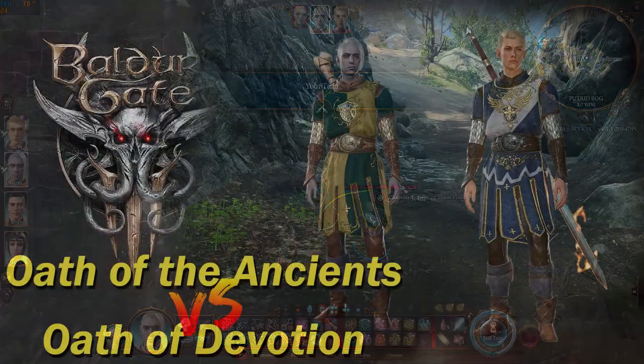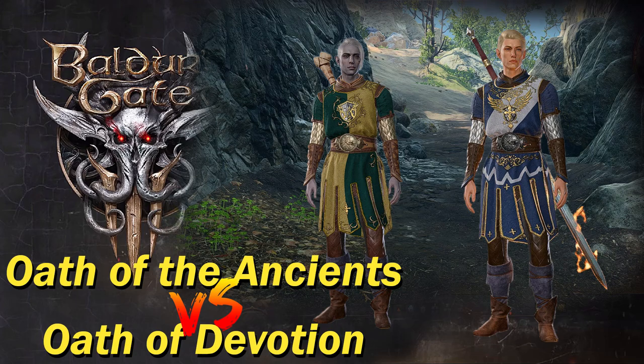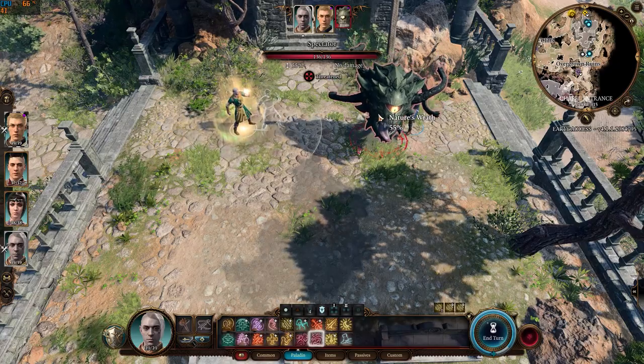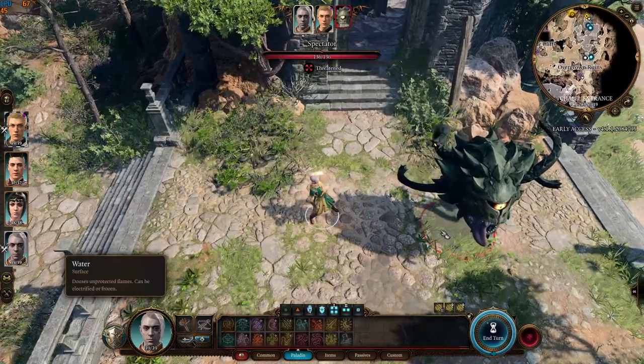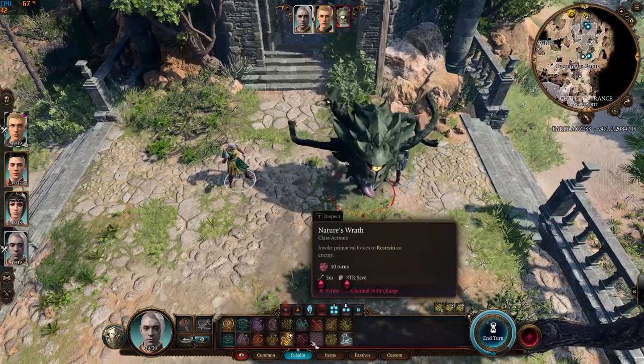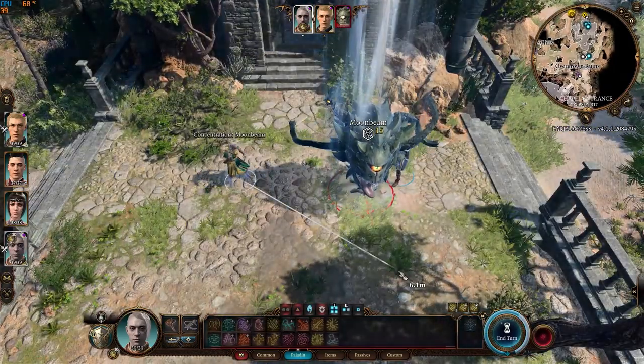So which subclass is better? My pick is Oath of the Ancients. The Nature's Wrath and Moonbeam combination is incredibly strong — you can disengage after casting and just watch the enemy die from a distance.